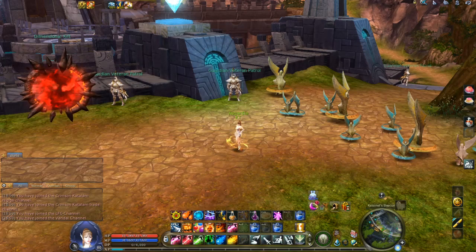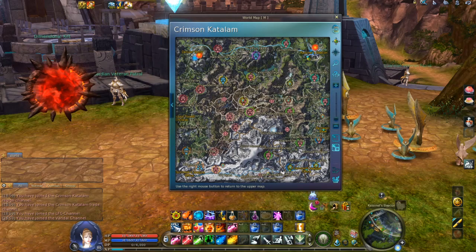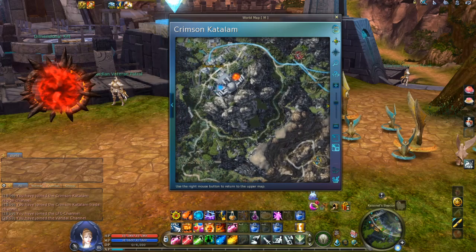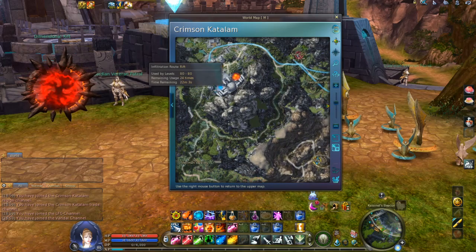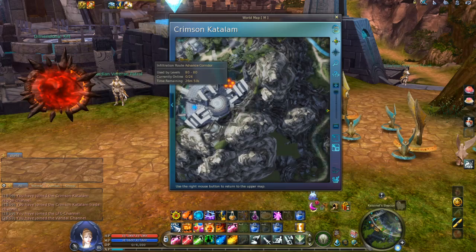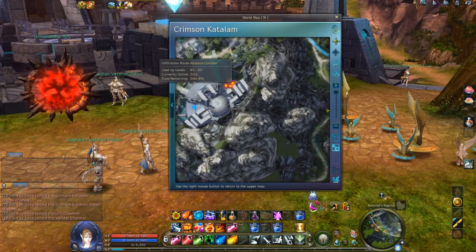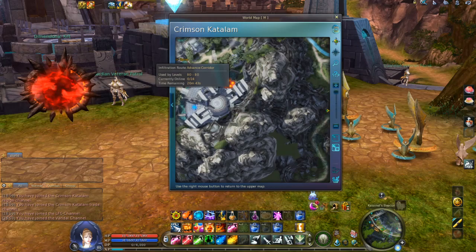In Siege of Prades Fort you can participate three times per day, and in Siege of Garrison 81 you can participate five times per day. Entry rifts are on the Red Katala map. For the Asmodian faction, on the left upper corner of the map you can see two kinds of rift: a blue rift for 24 players for the Siege of Base 81, and four orange rifts each also for 24 players — so overall 96 players of one faction can enter the Siege of Prades Fort.